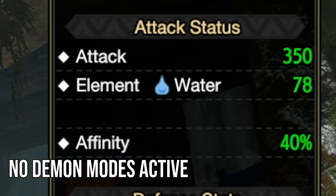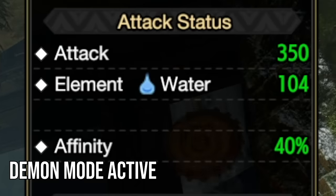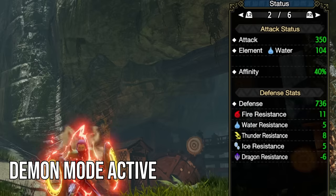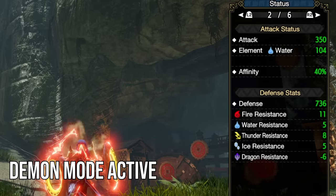The main detail is of course Demon Mode, which while active will give you a 35% element and status boost. That is a huge increase to your element and status, which combines with other details to lead to the huge numbers we're seeing.